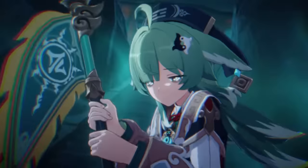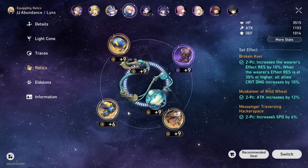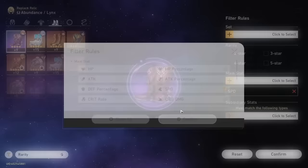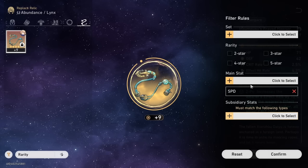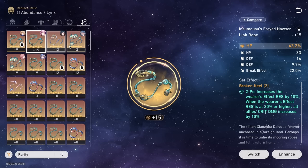Now let's quickly go through Relics, Light Cones, and Team Synergies. For Relics, you want to build Ho Ho to be very, very fast. Standard support sets are great — Musketeer of Wild Wheat and the Hacker Space set. You'll want outgoing healing over HP percentage on the body for better heals, though HP percentage gives more survivability. About 5,800 HP is plenty. For planar ornaments, go with HP percentage on both, and then a support set like Broken Keel or Fleet of the Ageless, or one of the new ones coming in the patch.